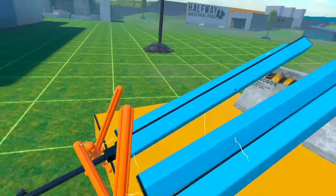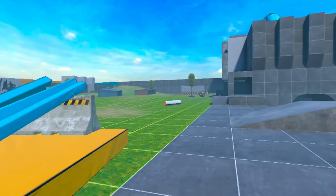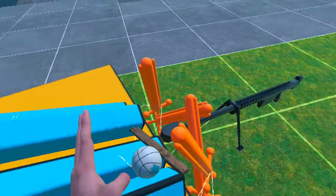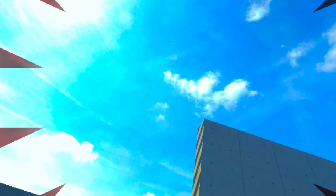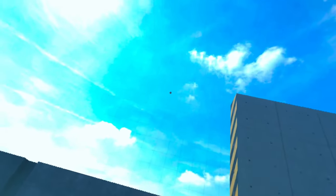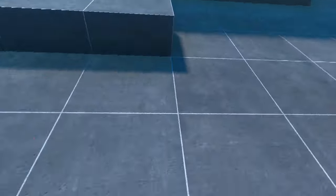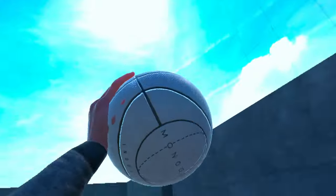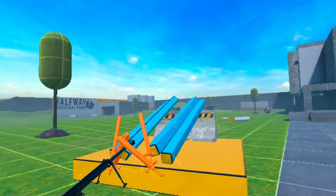I'm going to put another bar in the middle so that I can put smaller objects on and send them absolutely flying. Three, two, one — go! Whoa! Holy cow! That is an absolute bouncer, bro. Alley-oop! Slam dunk! Pow! Comment what else I should make next time — I'll see y'all later.